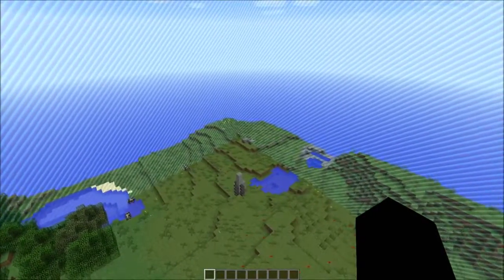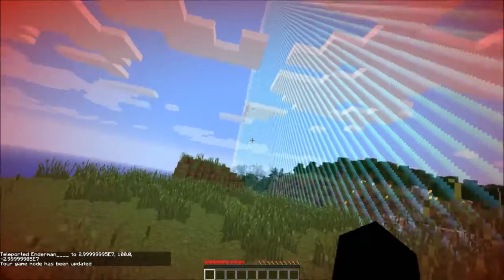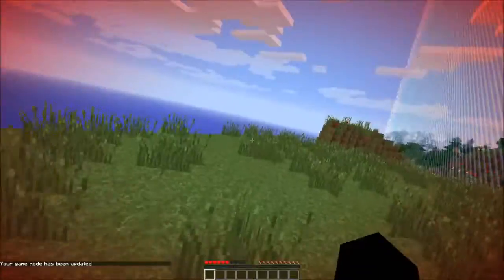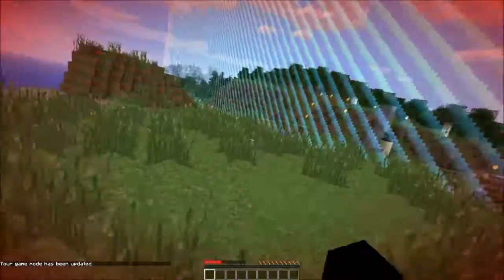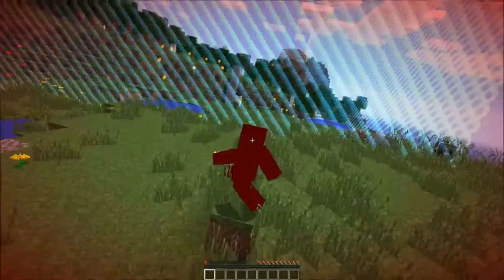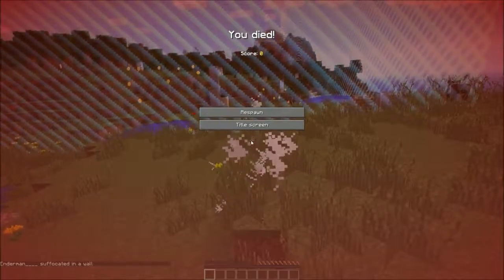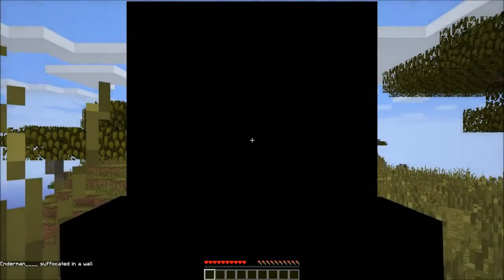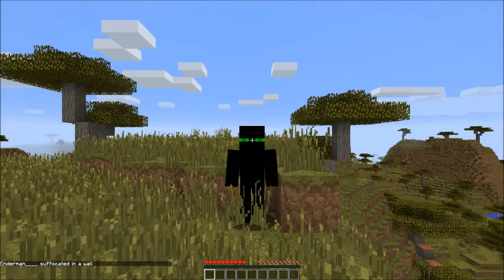If you go into survival outside the world border, you will take damage until you die — that's basic world border mechanics. There are no more fake chunks or anything like that, and you'll just die in survival. That's about it for this video. I hope you enjoyed, and thank you for watching — hope you learned something new today.